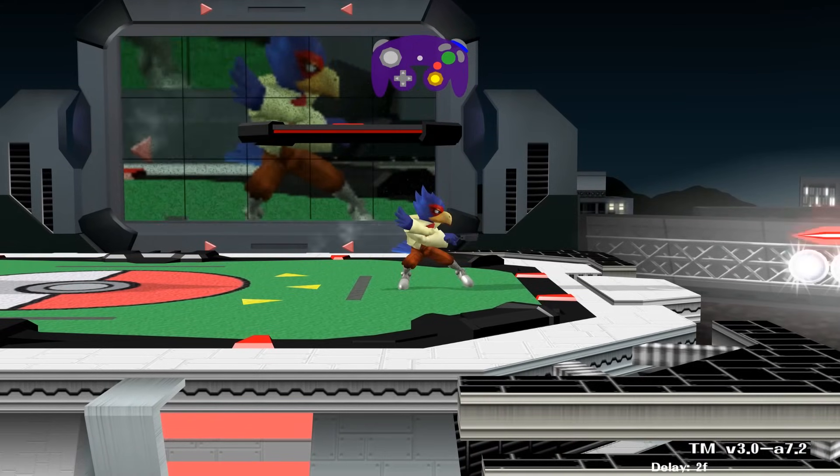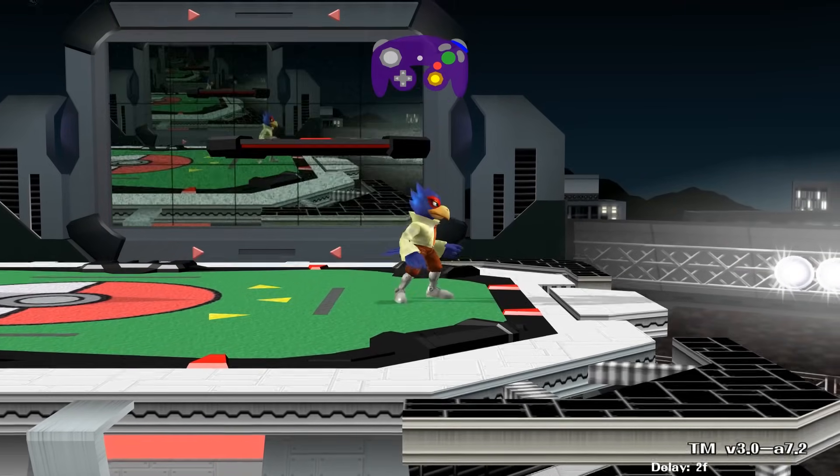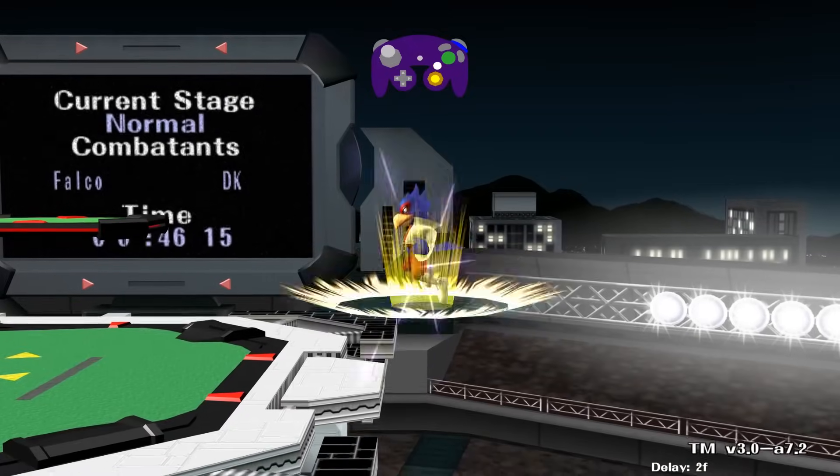Special moves — these moves have special properties; an example is some shoot a projectile. Neutral B, down B, side B, and up B.